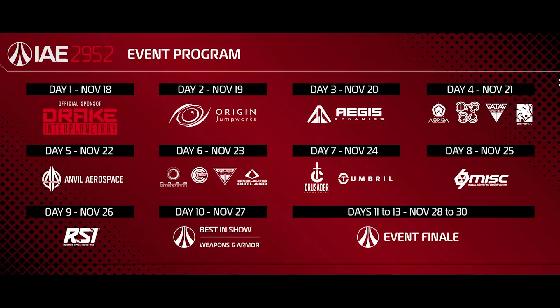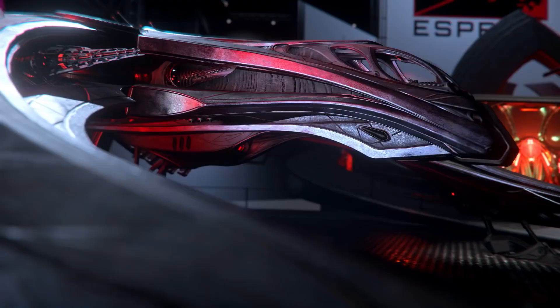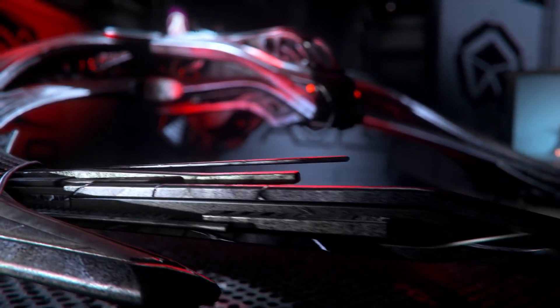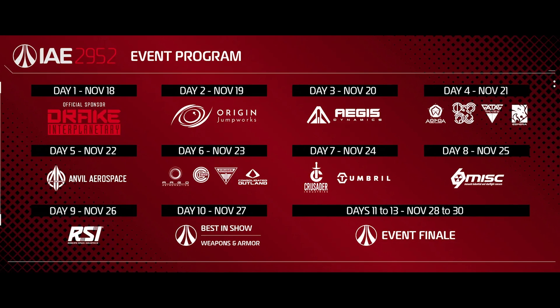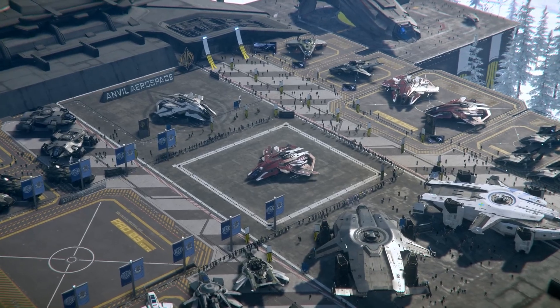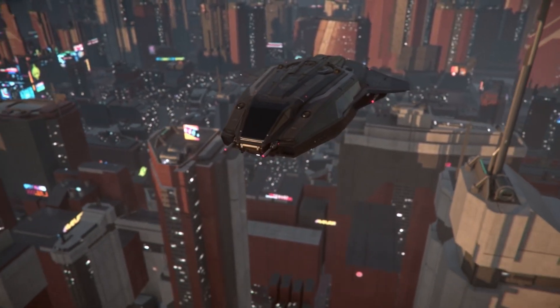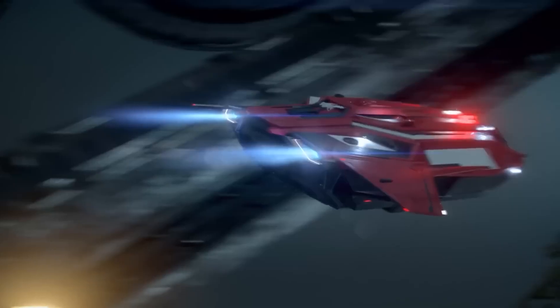Day four features the alien manufacturers — all much more exotic and expensive than their counterparts. These ships are mostly combat-focused but bring unique designs based on each alien race's lore. Day five is Anvil Aerospace, another military provider of ships, but also several other interesting non-combat ships. The Pisces is one of the most popular starter ships, which you'll be able to try that day. We may also see an unannounced variant of the Pisces on this day.